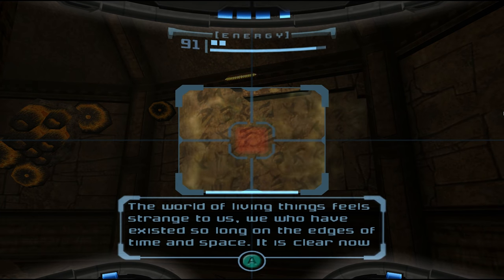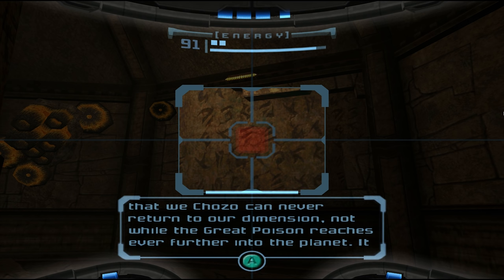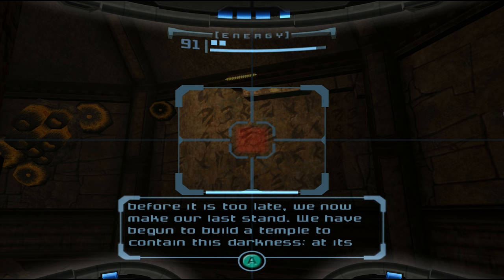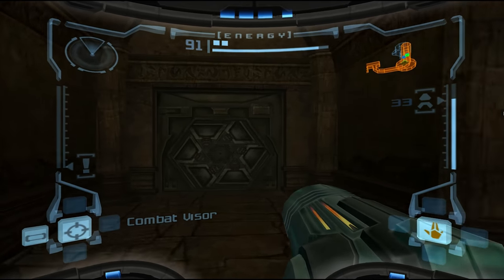New lore: 'The world of living things feels strange to us. We who have existed so long on the edges of time and space - it is clear now that we Chozo can never return to our dimension, not while the great poison reaches even further into the planet. It is so powerful, this creeping evil, that our wills are crumbling and our minds beginning to fail. And so, before it is too late, we now make our last stand. We have begun to build a temple to contain this darkness. At its heart, we will place a cipher, a mystical lock, powered by twelve artifacts.' Well, that's what I'm here for, boys.